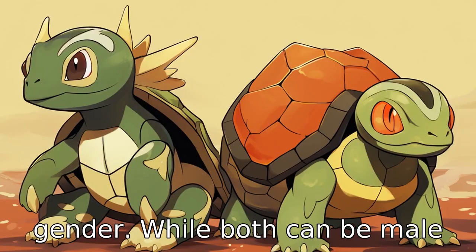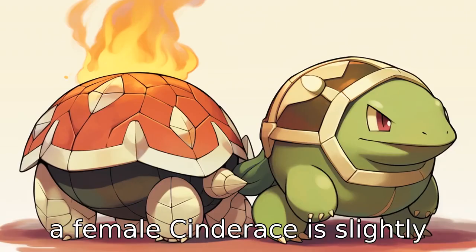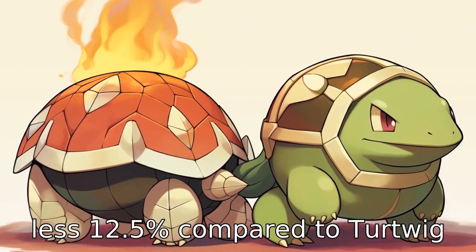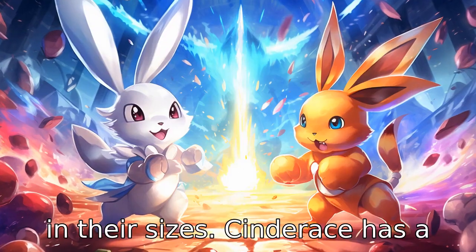Difference eight is about their gender. While both can be male or female, the chance of getting a female Cinderace is slightly less at 12.5%, compared to Turtwig, also 12.5%. Difference nine is in their sizes.